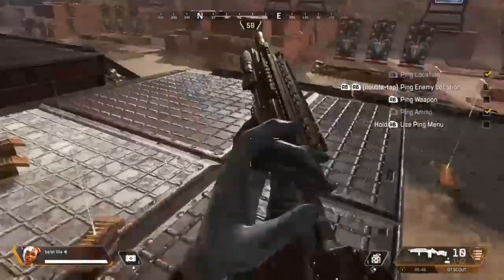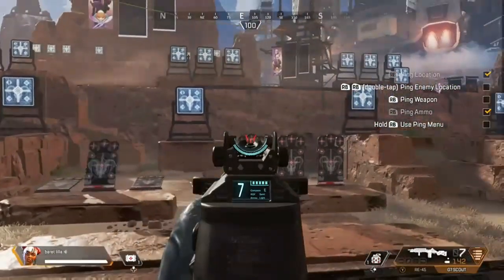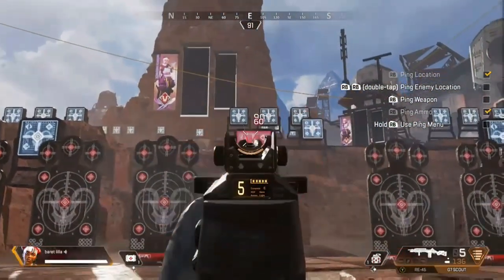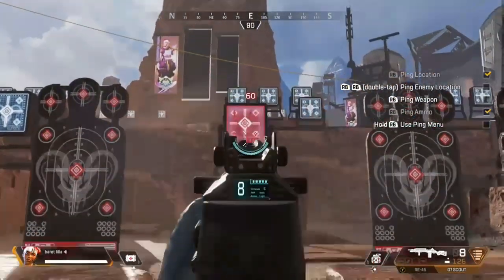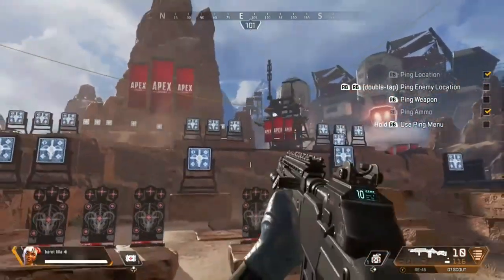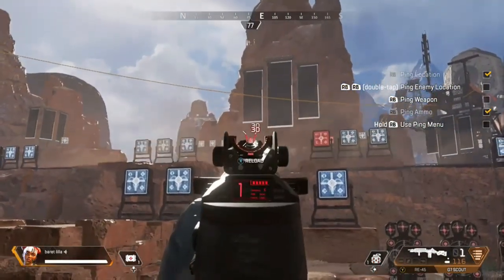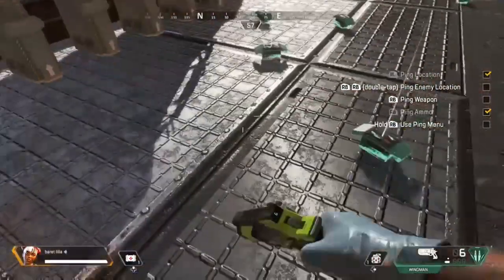Our final weapon in the normal ammo category is the G7 Scout. Normal body shot damage is going to be 30, headshot damage is 60, and a full mag without any upgrades has 10 shots. If you hit your target with every single shot — only body shots, not including headshots — you're going to be hitting for 300 damage. For range, you can use it at close range but I wouldn't fully recommend it. I'd recommend mid to long range as it's single shot, not a whole lot of bullet drop, and there's no damage drop-off.